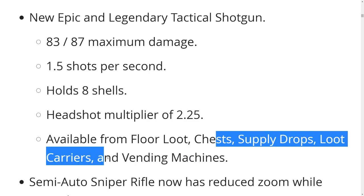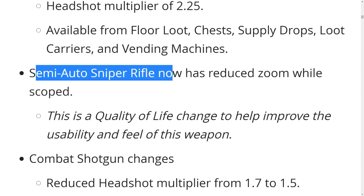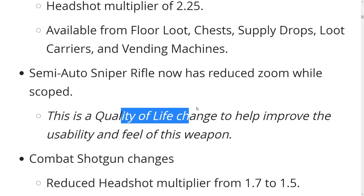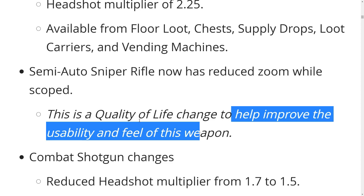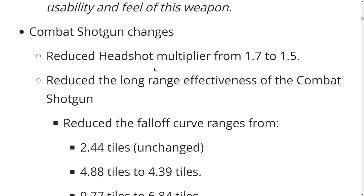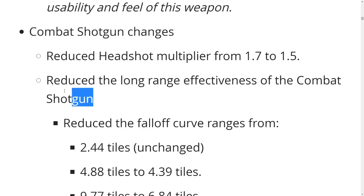Semi-auto sniper rifle now has reduced zoom scope — that's a quality of life change to help improve the usability of this weapon, because it's not really usable right now. Combat shotgun changes: reduce headshot multiplier to 1.5, reduce the long range effectiveness of the combat shotgun.